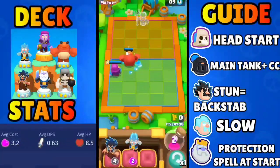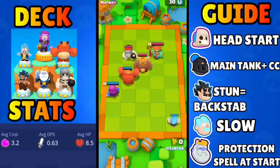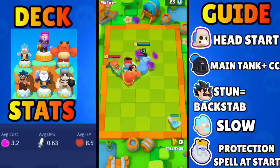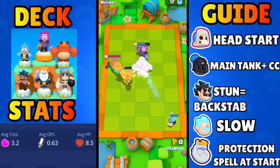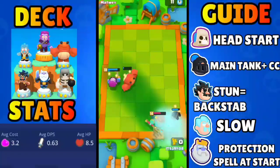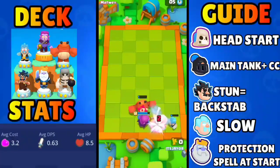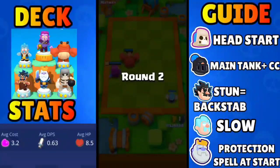For the second deck we have the countess deck — this has the ice wizard, the mega knight, the e-wiz, the royal ghost, and the giant skeleton. The giant skeleton with the buff is honestly really strong. I'm going to use him with the countess this time. The countess does a pretty great job, and RC is out of the meta — which is great for the countess, as the skeleton king counters the royal champion. So no one plays the royal champion right now, while the countess escapes from the skeleton king super and doesn't get stunned.